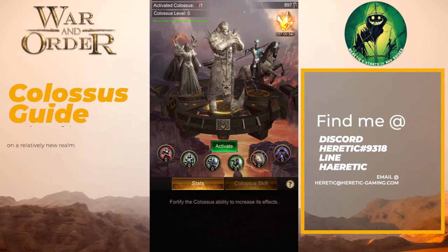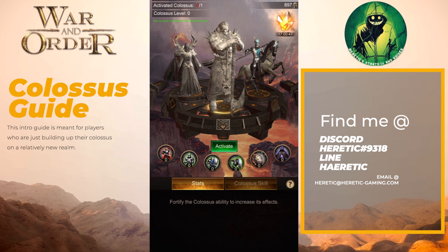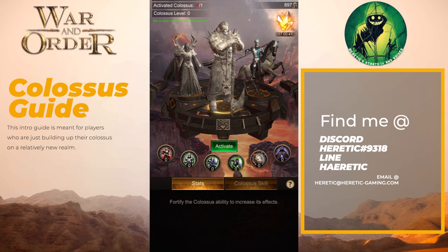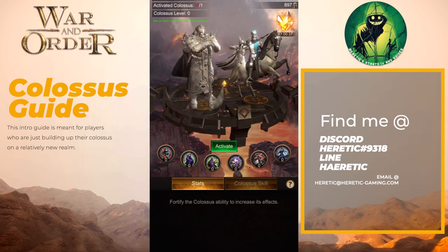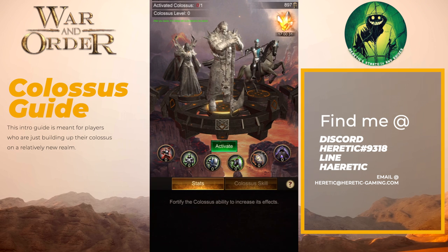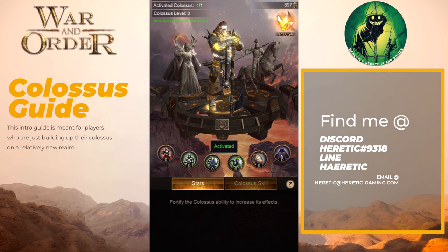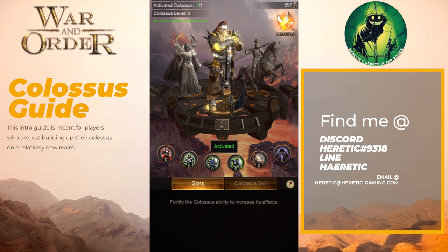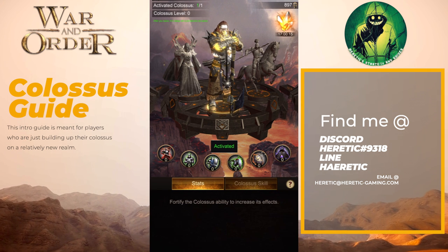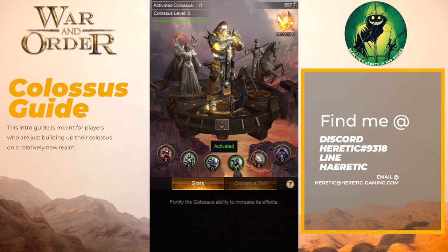From the very beginning of the game, everyone's going to start off using the infantry front line, so that's where you're going to want to focus your Titan Crystals and Ancient Relics to upgrade those skills. You have infantry, Cav, Archers, and Mages. Scroll over to infantry and activate it to get the skills. At the very beginning you can only activate one, until you get to Colossus level 70. Once you get to level 70, you can activate a second Colossus.